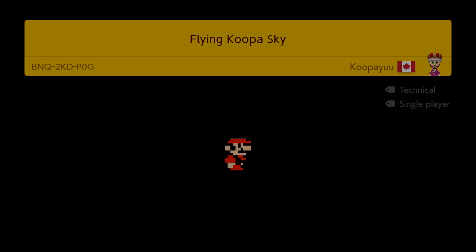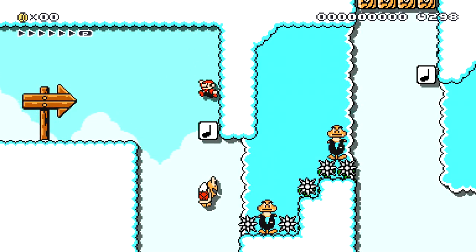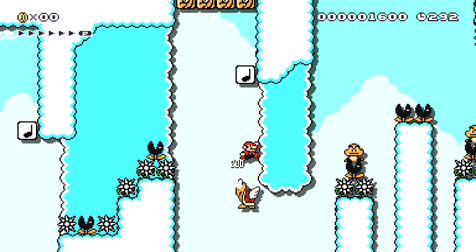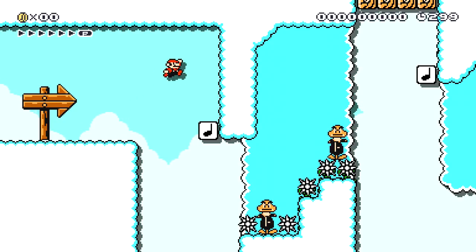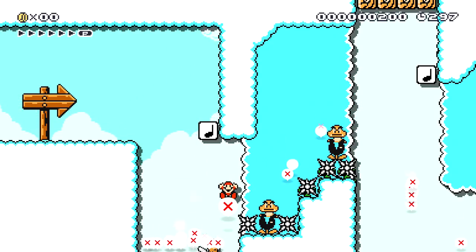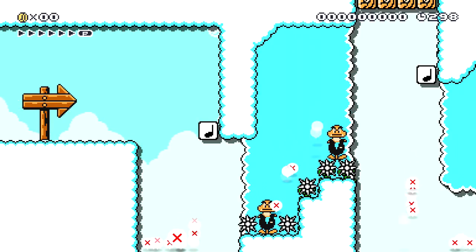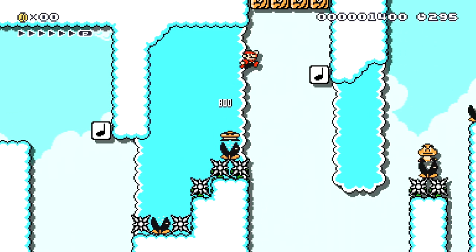This looks like it might be a proper adventure level. It's in Mario 3 and it's sky-themed. You don't see too many sky-themed Mario 3 levels — they aren't the most common. But it's super tough. I jumped a little too high for that one. It's going to be about all these precision jumps in the sky — no wrong placements, or you're just going to fall on some spikes or into a pit. I can see why not too many people have completed this level just yet.